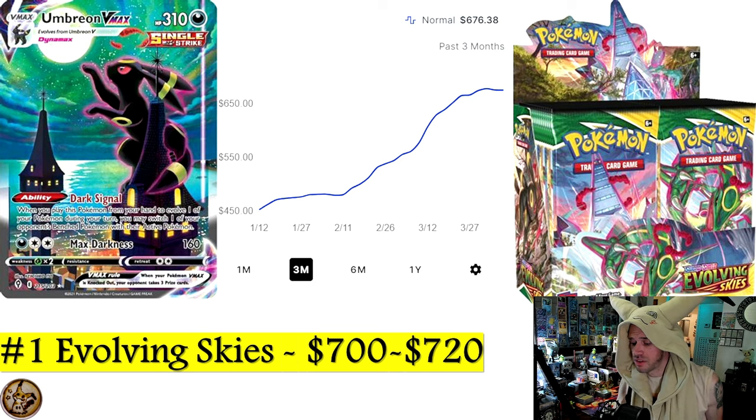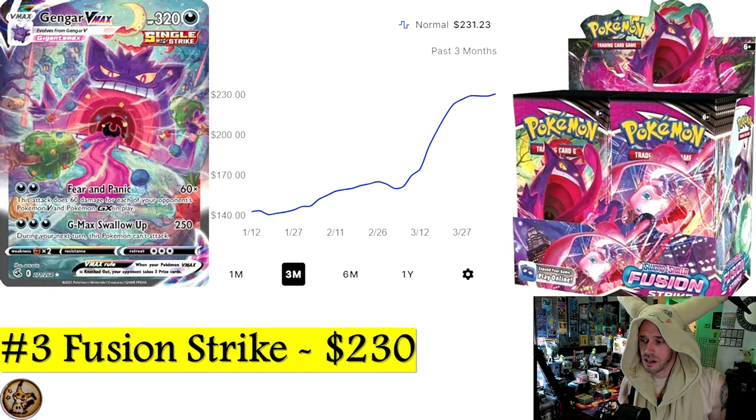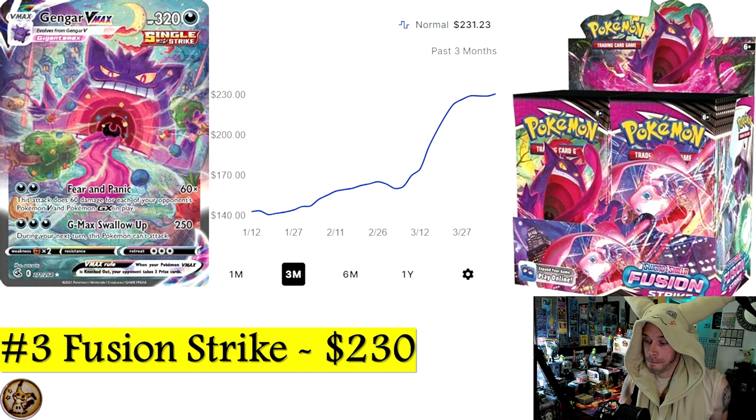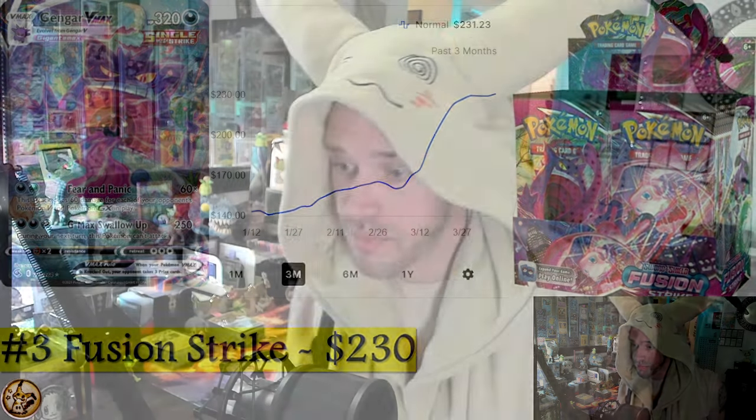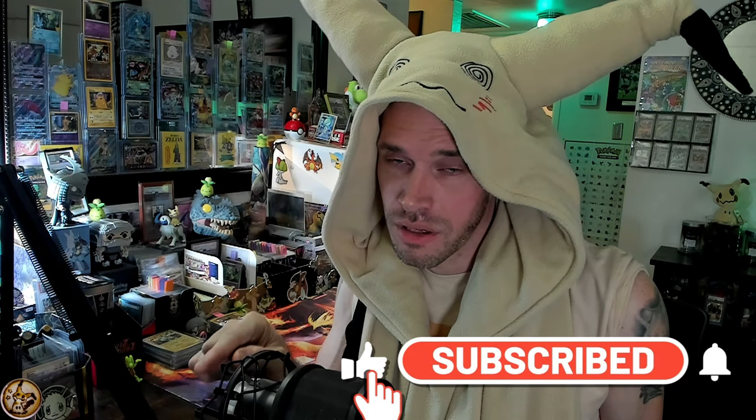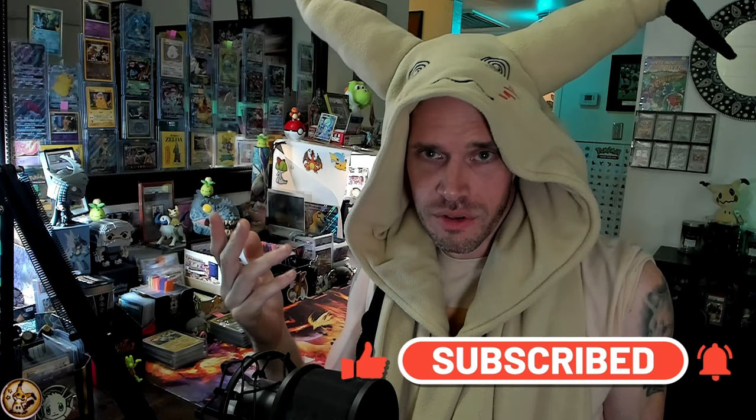The big moral of the story: Evolving Skies is at $700 and probably heading to $800. Fusion Strike is now comfortably over $200 at $230, and Chilling Reign is also over $200. Like, comment, and subscribe — hit that notification bell. Tomorrow I'll upload the raw cards video, because the raw chase cards are taking off even crazier than the booster boxes. Sword and Shield is going ham this year.